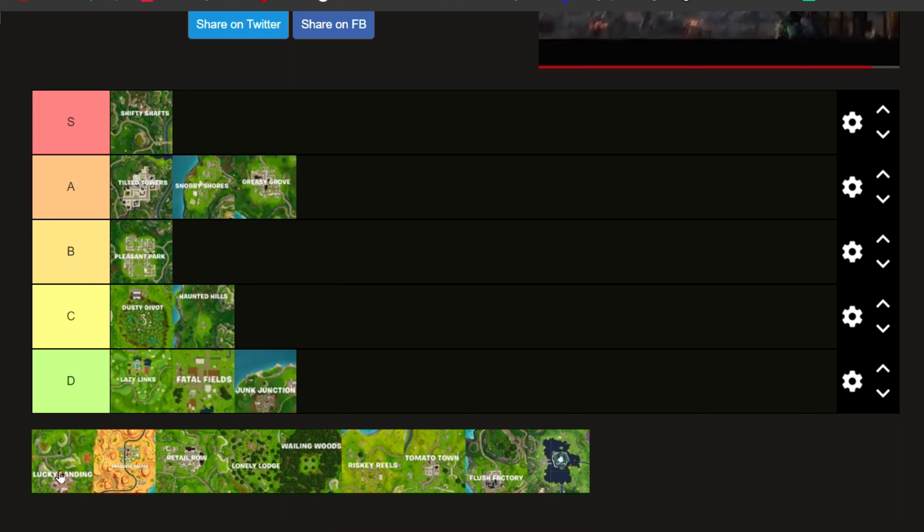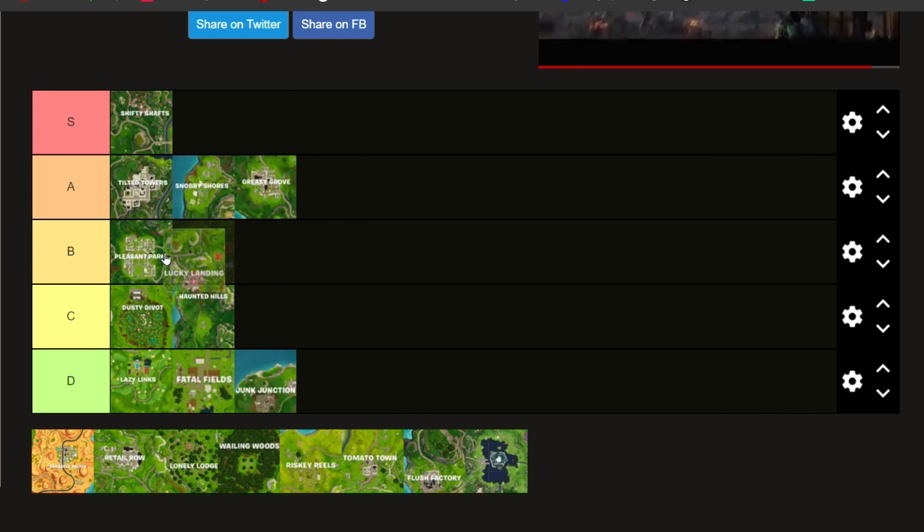And now, Lucky Landing. I've landed Lucky Landing only once this season. We're going to put it in bottom B. Most of the time you're not able to land there unless the Battle Bus is directly en route. The reason we're putting it in B is also there are a lot of chests there and a good layout for the drop.